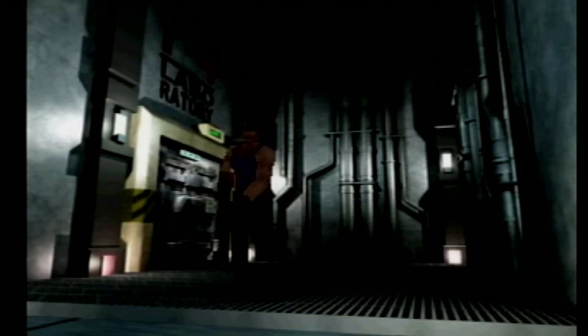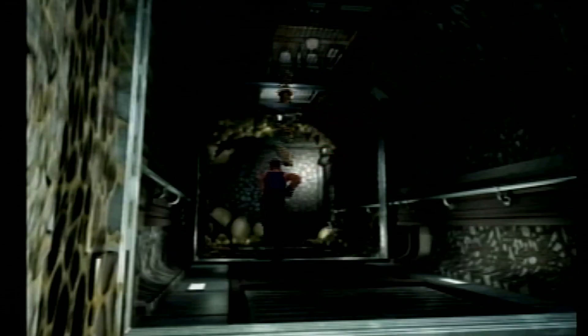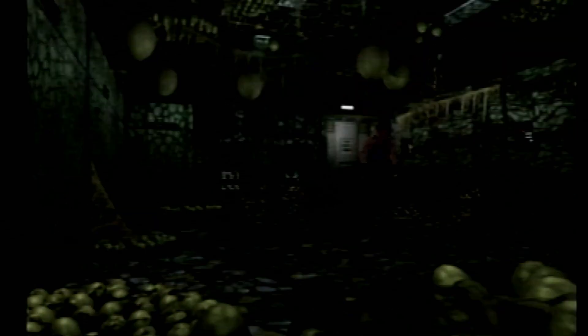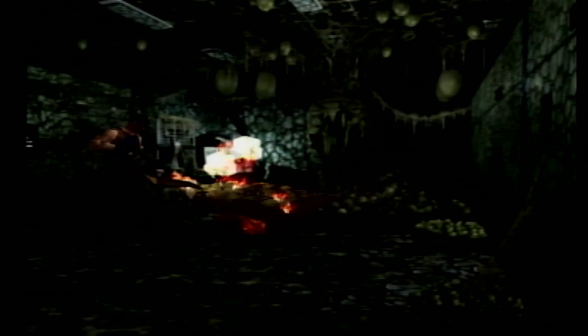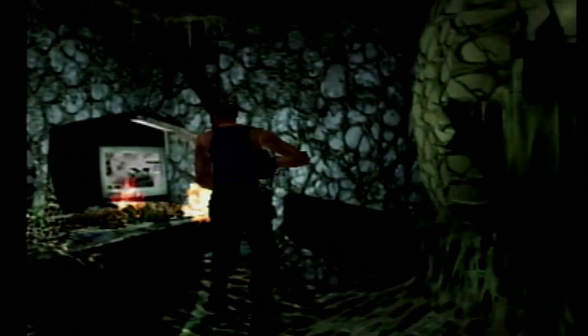If we come all the way down here, keep in mind it's going to be raining larvae as soon as you go through here. Just run straight to the door and you'll avoid them. We've got our mini boss — a giant moth. With the flame thrower, you'll make short work of him.